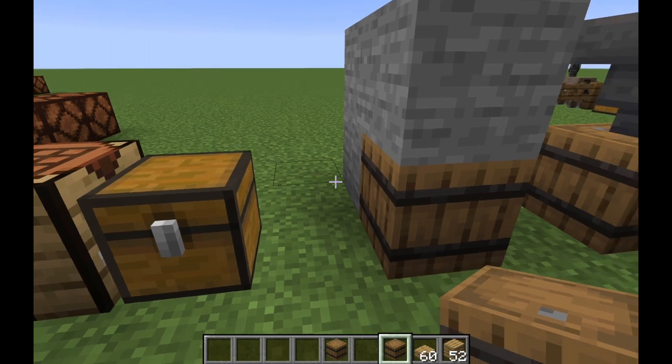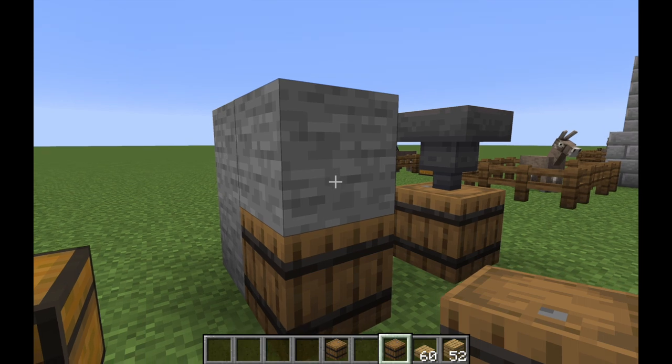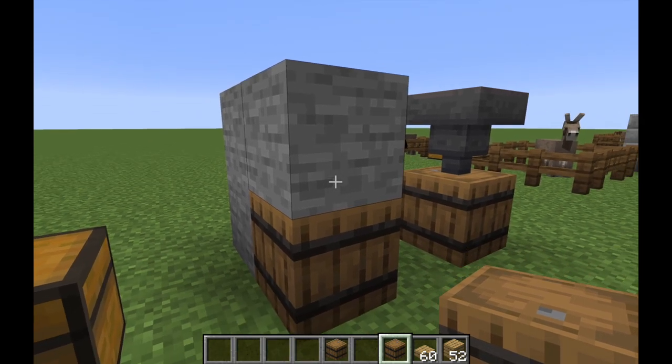The big difference between a barrel and a chest is that you can actually put a block above the barrel. If you did this with a chest, it would make it impossible to open.